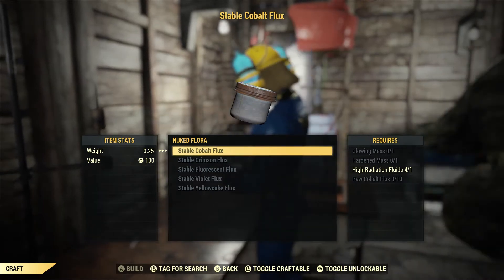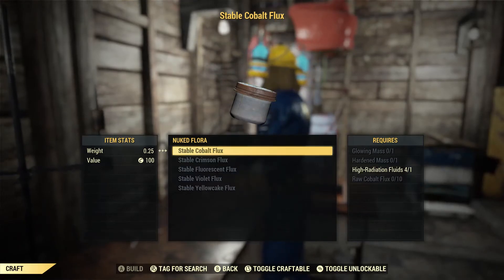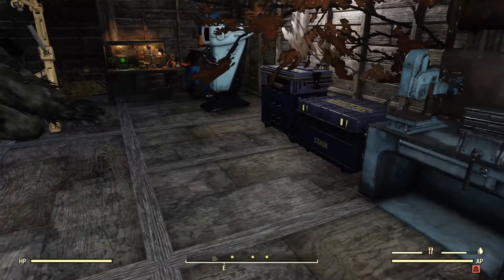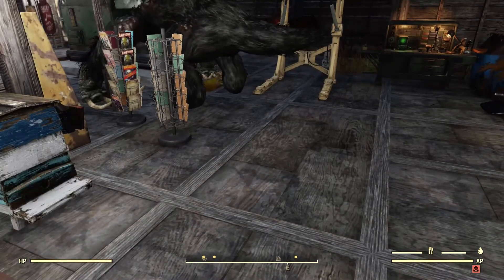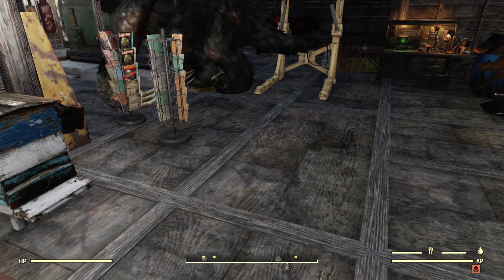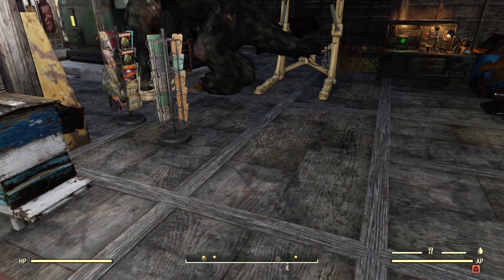Now let me show you how you can actually do it. I'm going to fast travel to this nuke zone. This is the most common nuke zone on the map — people usually nuke this spot to kick off the Scorched Earth event, as it's one of the better events in Fallout 76. You can also participate in the event itself and kill a lot of enemies there to potentially obtain Hardened Mass, High Radiation Fluid, and Glowing Mass before you actually farm the Flux itself.